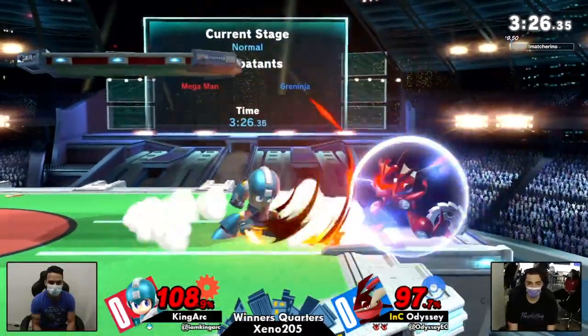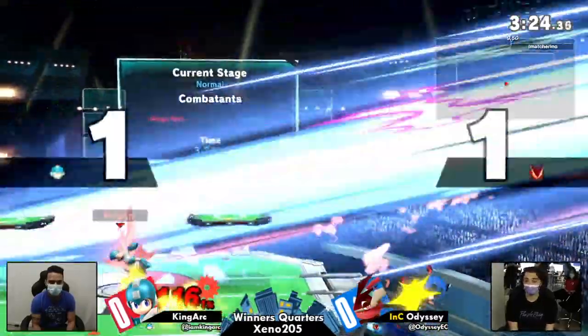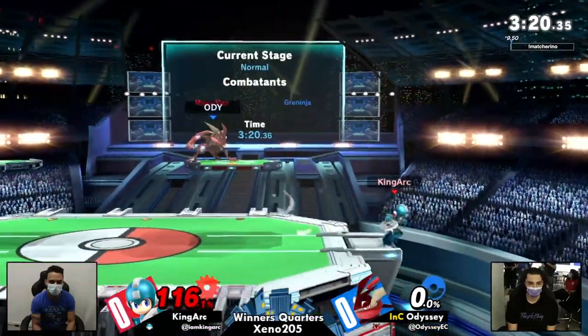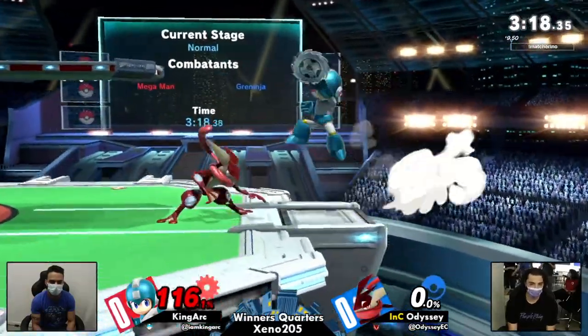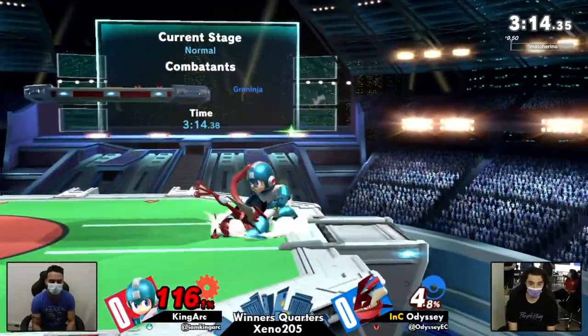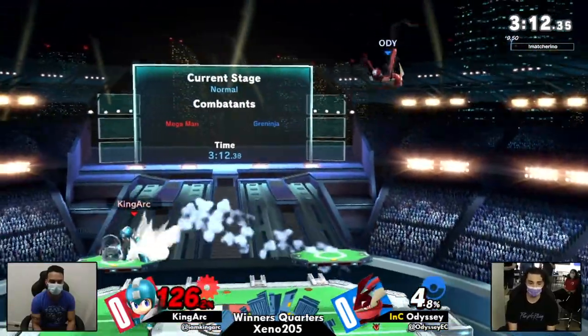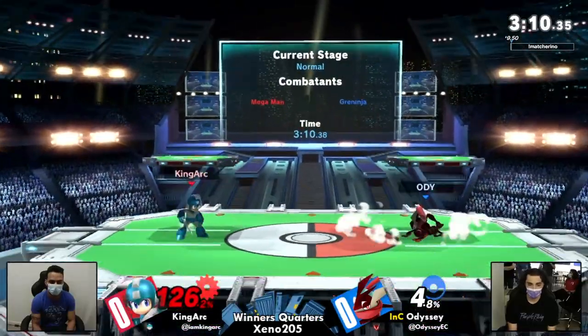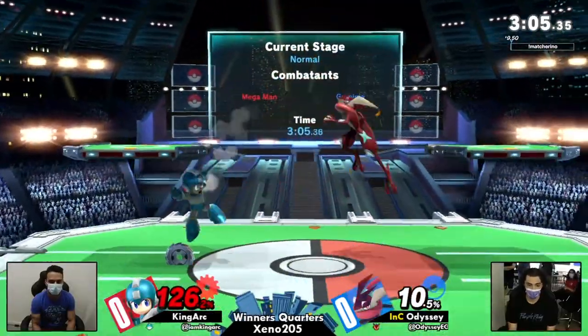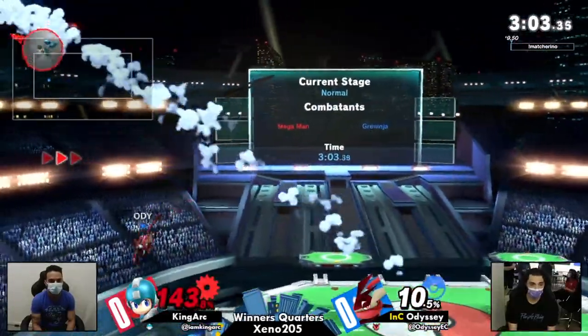That Knuckle, by the way, is very, very plus on block — a tough move for Greninja to deal with, a character with not great out-of-shield options. We've seen King Ark start to adapt: instead of utilizing fair to come off ledge, King Ark has now started to use pellets. And that has been more difficult for Adi to deal with. However, this lead by Adi is already rather large.